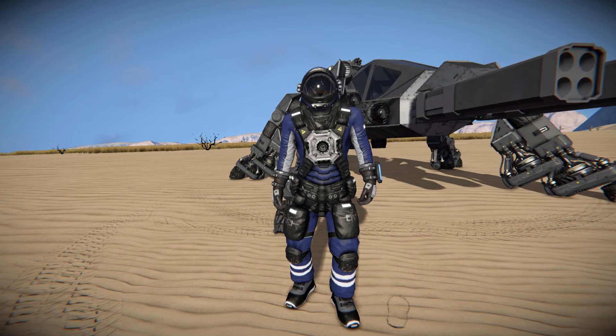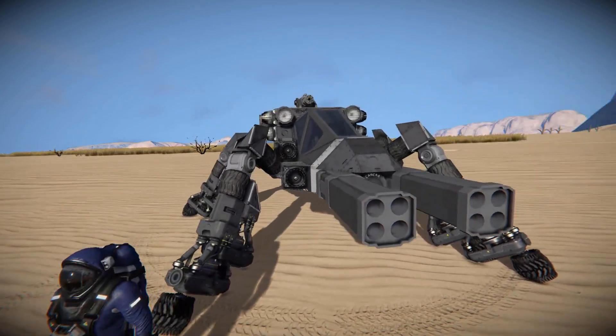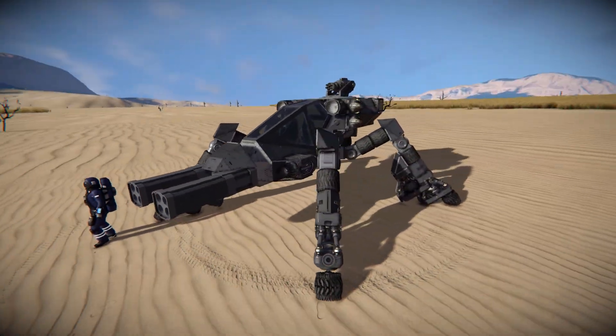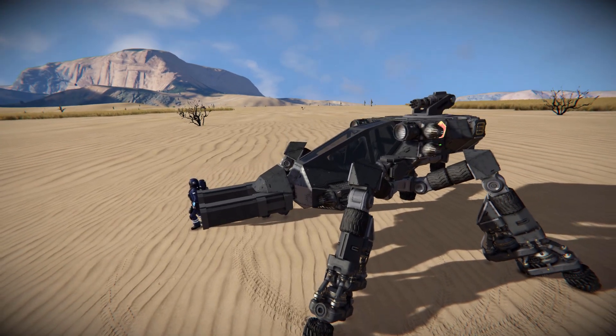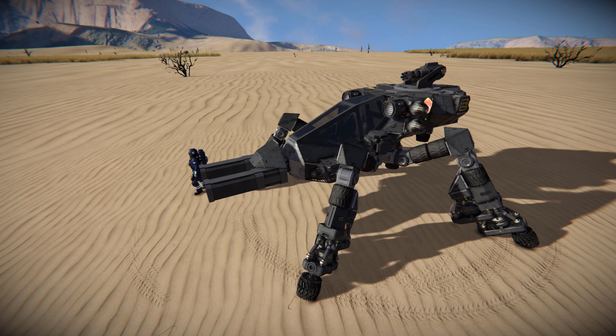Hello and welcome back to Space Engineers. In today's video, we're looking at another small land vehicle that utilises wheels in an unconventional way. This thing sitting right behind me is called the E27 Bandit, which is a very small, spider-like vehicle. There's a small scripted gun on the front, a Gatling gun at the back, it's fully powered by battery, and utilises a hinge to connect up to a base to recharge itself.